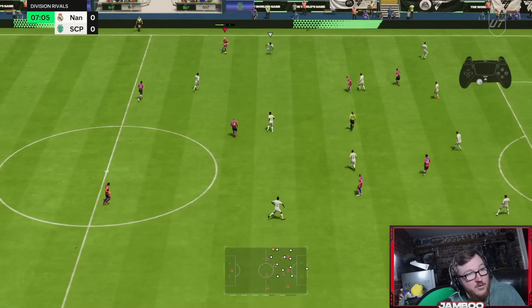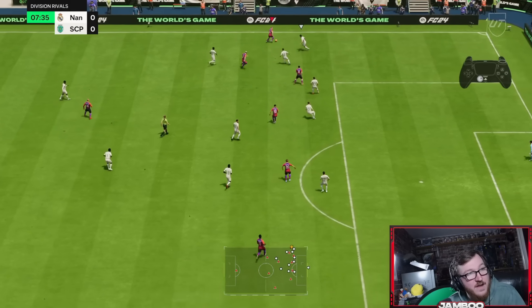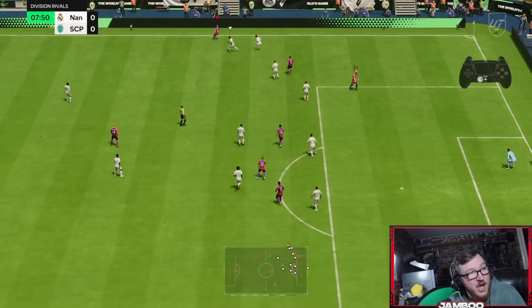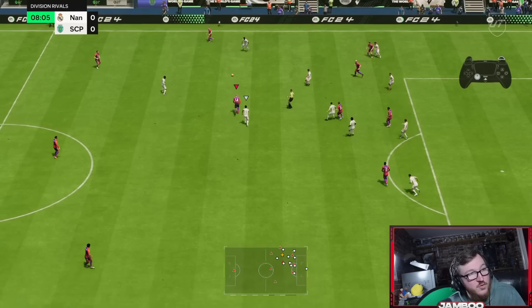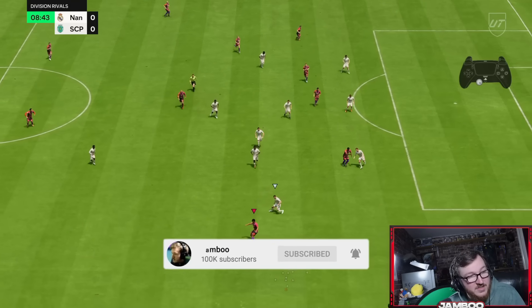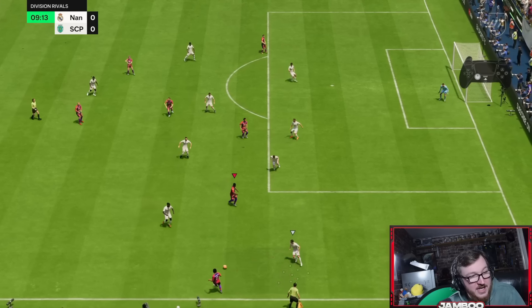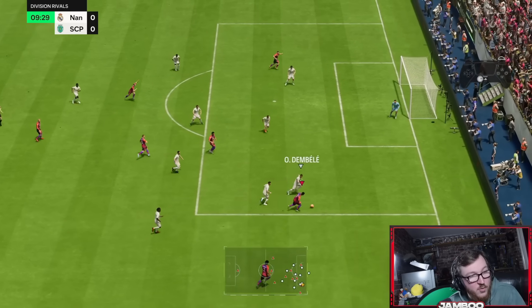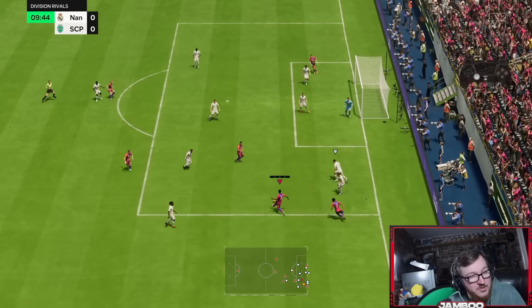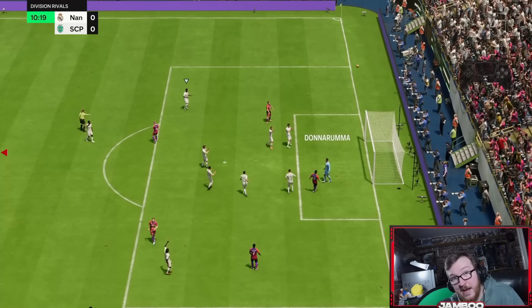We're going to trigger a player lock just to throw our opponent off the scent a little bit. R1 dribbling out wide — obviously a very effective tool. We're just trying to shield the ball where possible, recycle it, trigger our fullback on a run, and then play that through ball. It's actually an awful ball from Van Dijk. More R1 dribbling, just taking our time — cut the ball into the middle, L1 sprint boost, ball roll scoop to keep the ball and get into a cutback position.